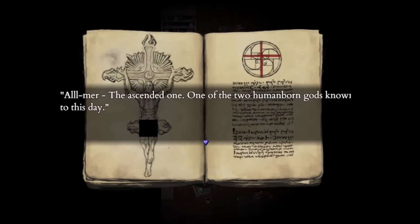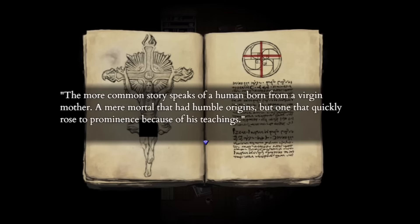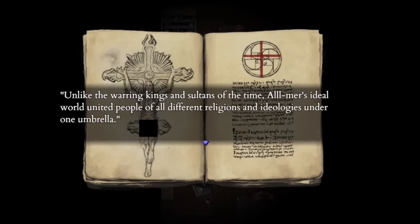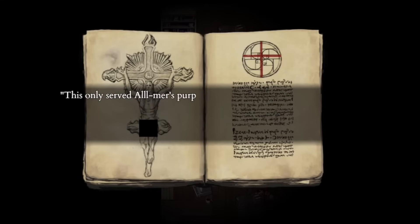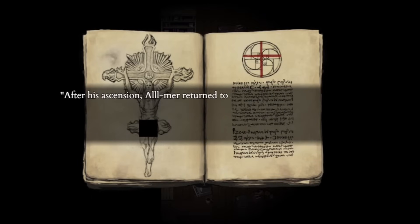Almer's skin bible states that he is one of two known human-born gods. Almer in Fear and Hunger is basically the messiah, with the exception that there are two origin stories. One follows the story of Jesus — after the crucifixion, Almer came and ended new god worship. The other version states that Almer was created by Sylvian to be the perfect human resembling herself. Both stories have different interpretations: one being that a human can actually ascend and rival the power of the old gods, while the other states that Almer is just another creation — essentially a puppet.